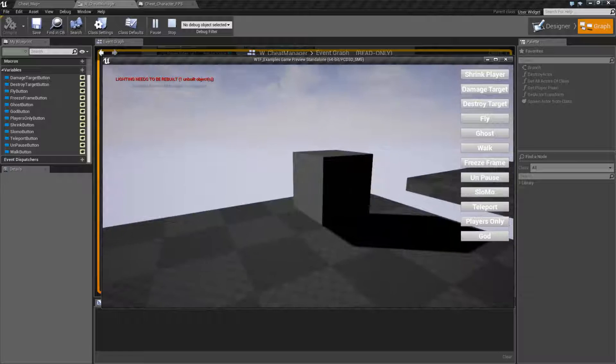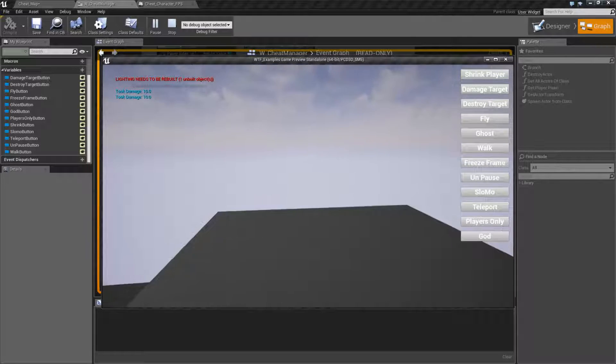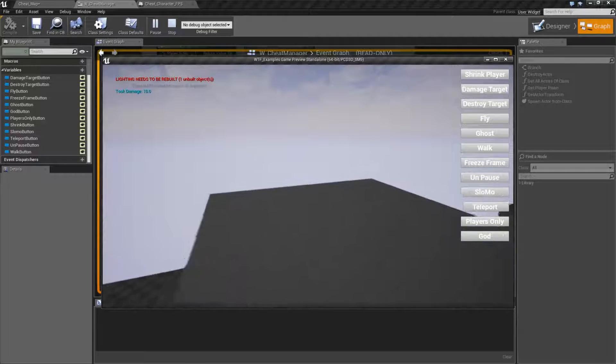We'll go ahead and hit play here. I'm going to walk up to this cube, and we'll see in the top left it took damage 10. I'm using a simple pain volume — it simply applies 10 damage per second to my character at an interval of 1 second. So I'm going to see that message every time I'm near it, and if I walk away, the message is going to stop.